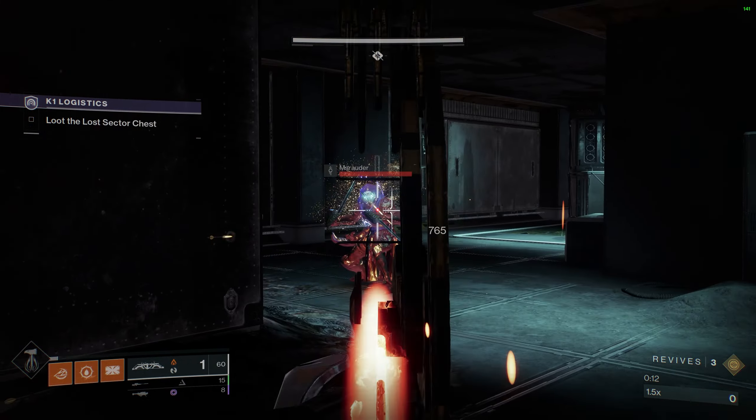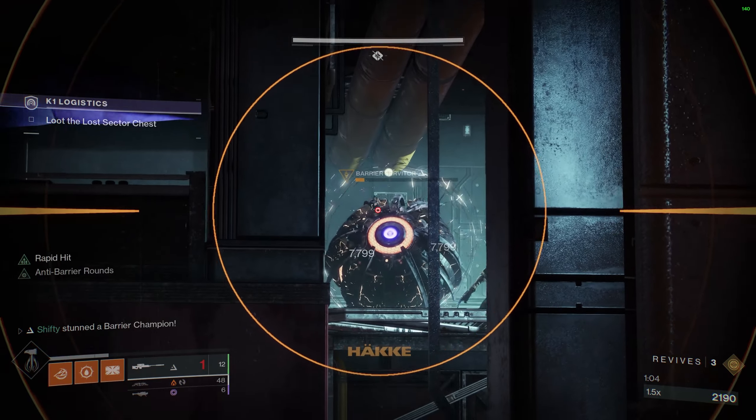As for weapons I went with a Long Shadow sniper rifle, which is found in the world loot pool. Then I'm using Tiku's Divination which is on the season pass both on the free and paid track. And I'm using the Bad Omens void rocket launcher — you can purchase one directly from the drifter if you don't have one. This benefits from that 50% void damage boost. As for armor mods I have the necessary anti-champion mods, ammo mods for my rocket launcher and sniper rifle, and one void damage resistance mod to help reduce the impact of that void damage increase.